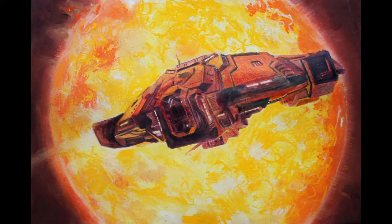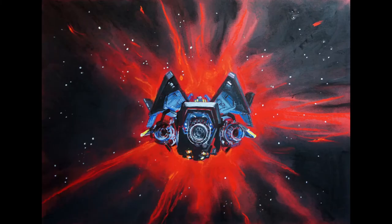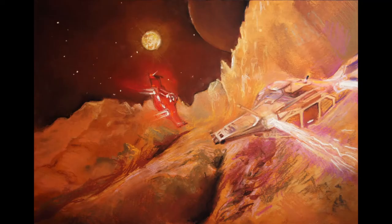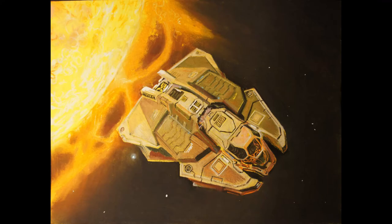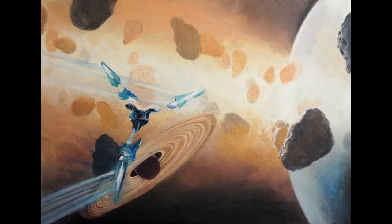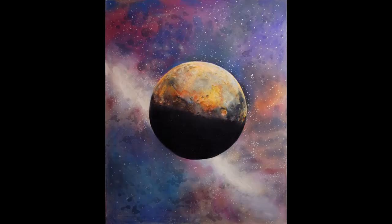Obviously I get asked to draw quite a lot of spaceships for commanders, but I always enjoy it when I've got a gas giant or something like that to draw. I love the swirling bands that you get on the Class 1s and the dusty craters that you get on the high metal, the rust colours that you get.